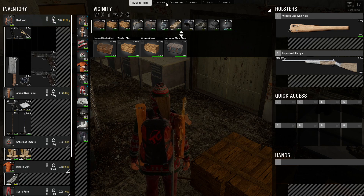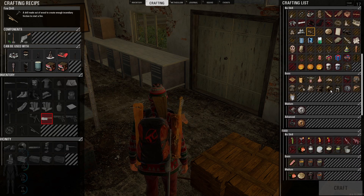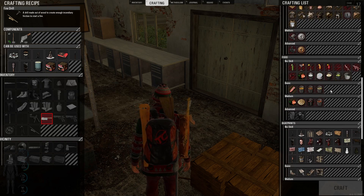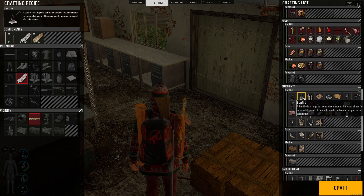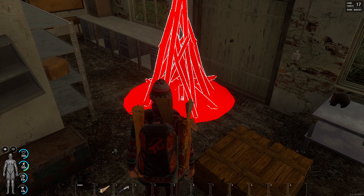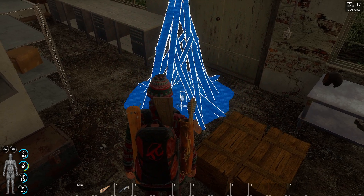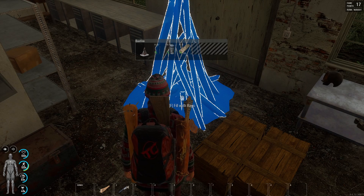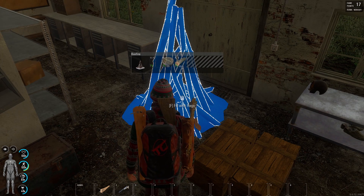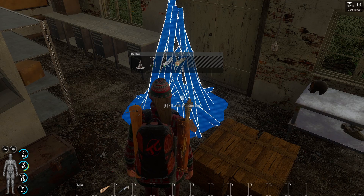Now we're going to scroll down to the blueprint section - blueprints, no skill - and we're going to click on bonfire. Wait for it to turn blue. Now that it's placed, I don't care if it blocks this door.